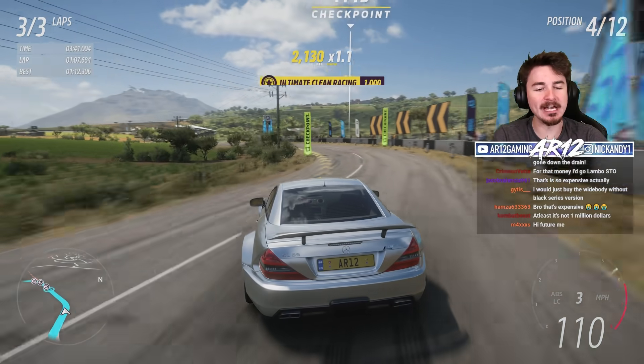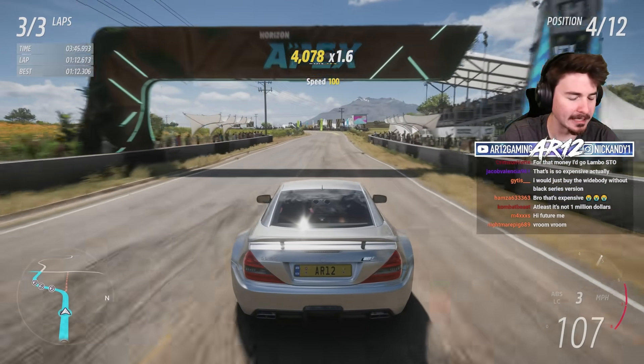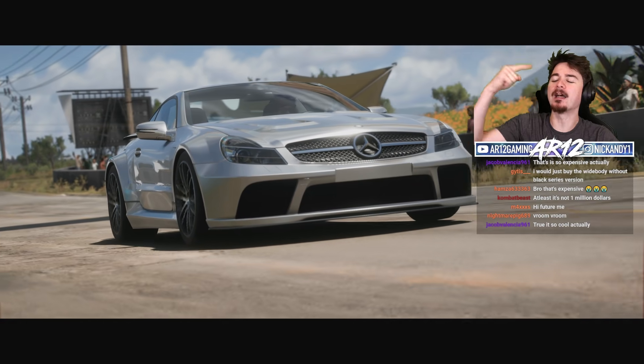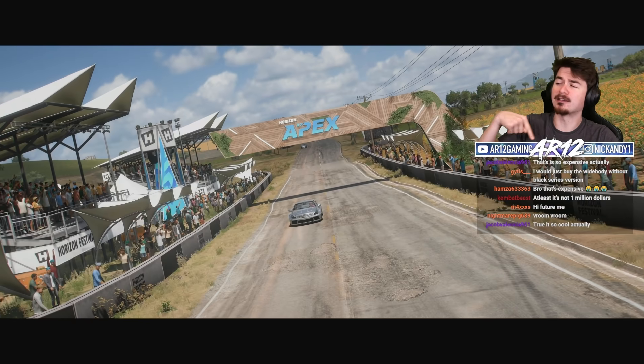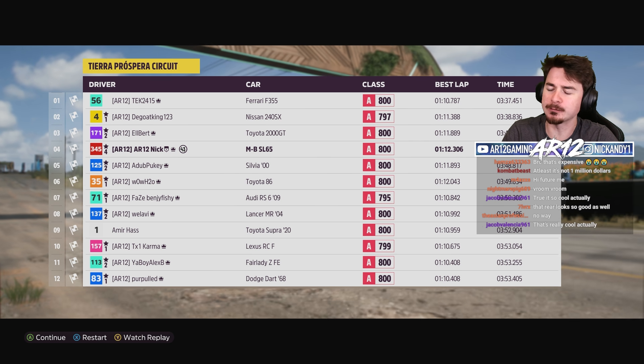Last but not least, the other thing that makes the Black Series a Black Series is it actually has built-in weight reduction that removes about 500 pounds out of the regular SL to make this thing even better in the corners — which I did an awful job showcasing there. But I think we need to do some customization.